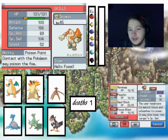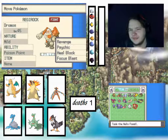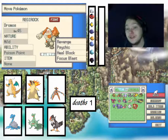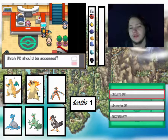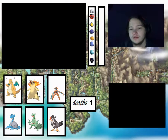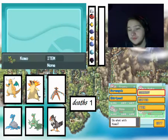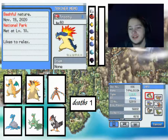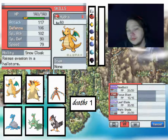With moves Revenge, Psychic, Heal Block, and Focus Blast — holding the Helix Fossil, which we'll take. Let me know in the comments where the fossil restoration place is, because I don't know off the top of my head. But it's definitely usable. If we compare it to our team at the moment, it could definitely come in. We've got psychic, bug, fire, electric, water, fire, grass, psychic, ground, ice — so it could definitely come in for Hydra. We lose that Snow Cloak ability and a lot of special attack, but we definitely could use it.